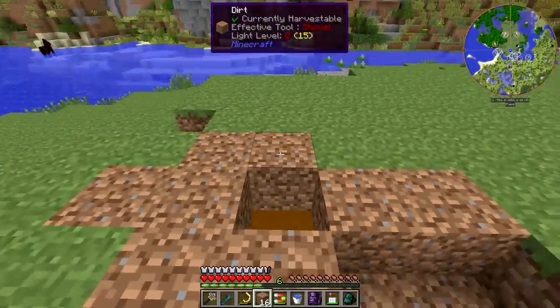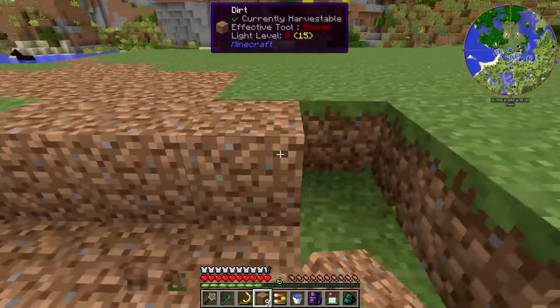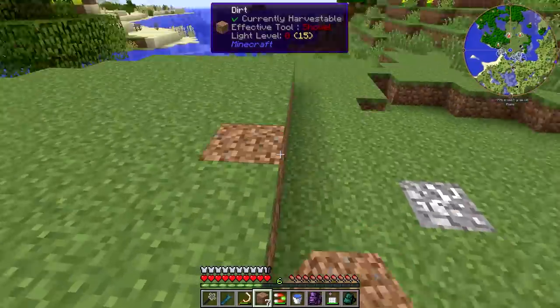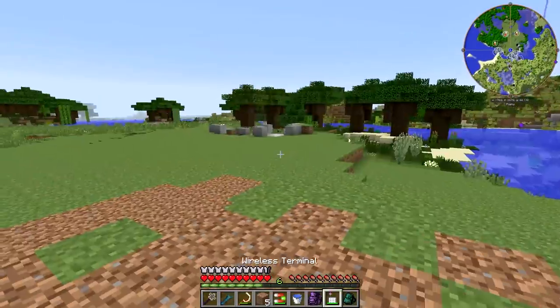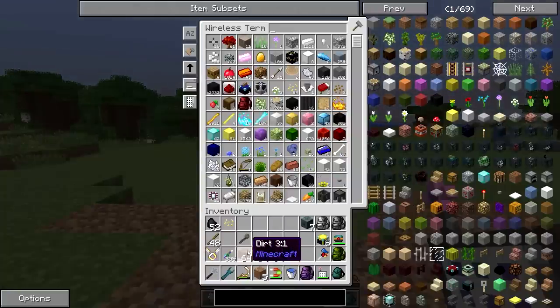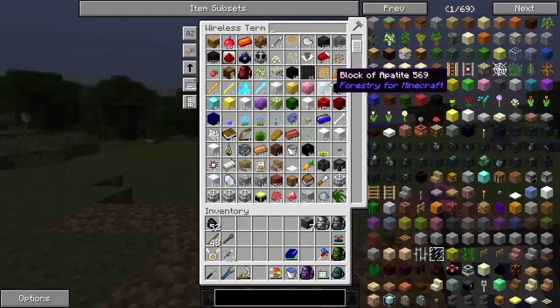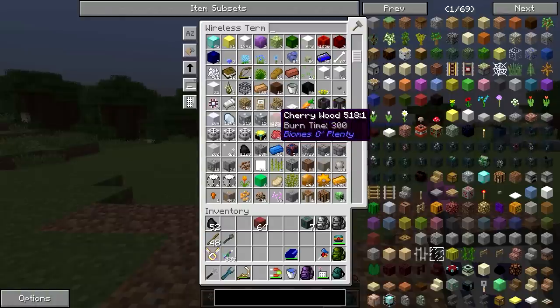The reason I'm choosing this location as a getting-back-into-it location is because it's close enough to my base where my wireless terminal will be able to grab pretty much anything I need, which is good. We can put those away for now. So let's take a look at what materials we have to work with. I'd really like to do something with cherry wood, honestly.